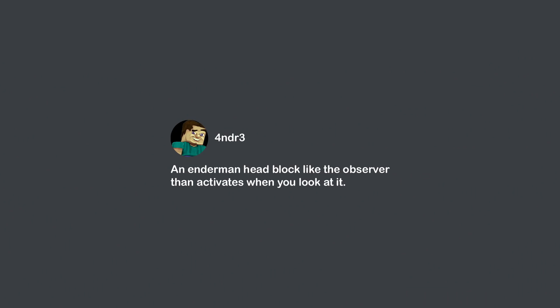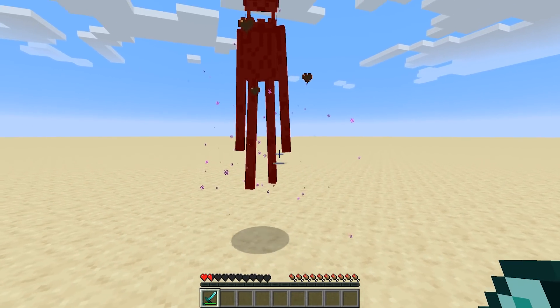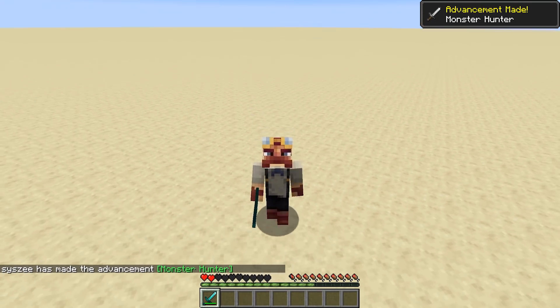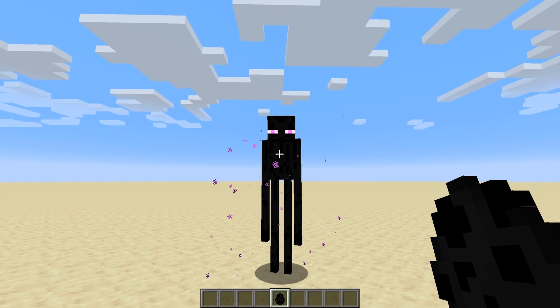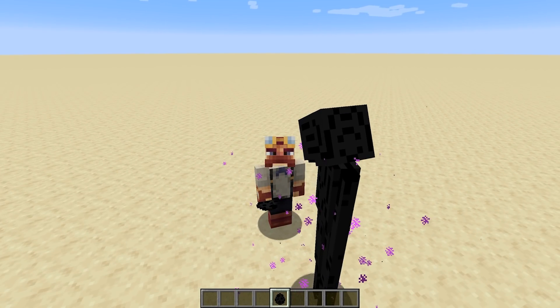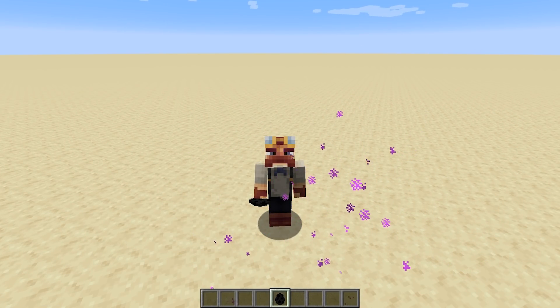For this next idea, unfortunately I could not find the original comment, but Andre suggested an Enderman head block like the observer that activates when you look at it. That is not a bad idea. Endermen are frightening, but they're also really interesting when it comes to mechanics. If you look at an Enderman, they don't like it.